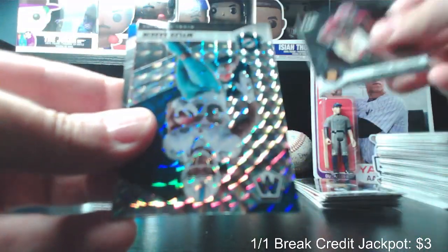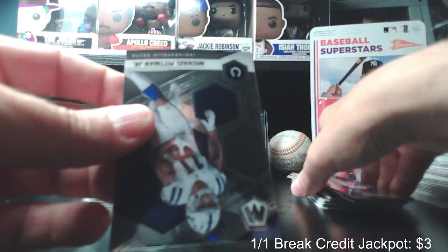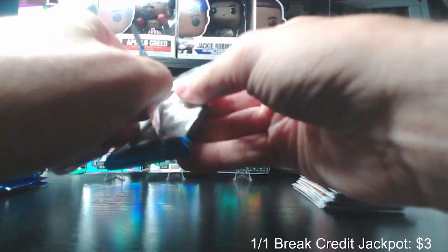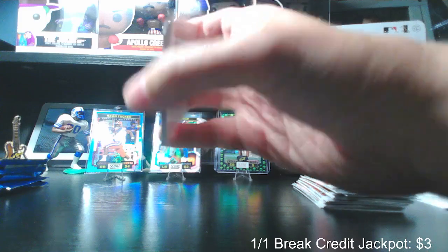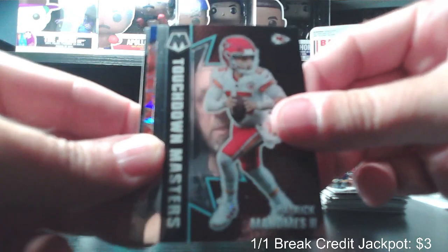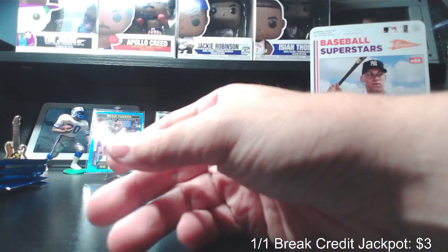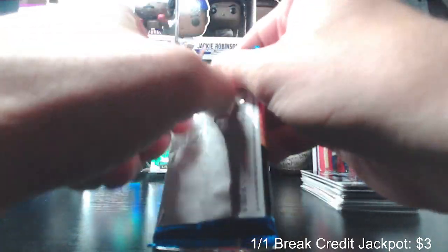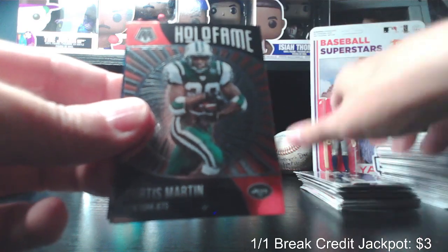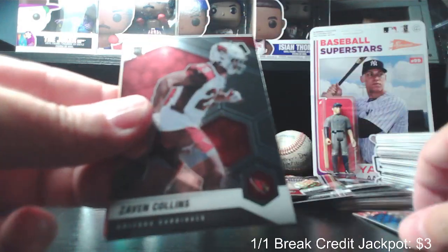Terry McLaurin, Miles Gaskin Mosaic, JJ Watt, Michael Pittman Jr. Aaron Jones, Patrick Mahomes Touchdown Masters — such a silly card — Steve Largent, red rookie card of DeVante Smith, and a kid reporter. Tom Brady, Hall of Fame Curtis Martin, Chuba Hubbard red Mosaic, rookie card Zavin Collins base rookie.